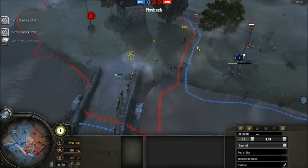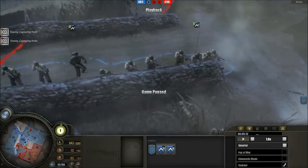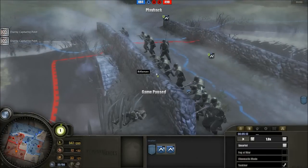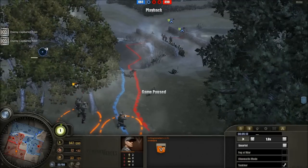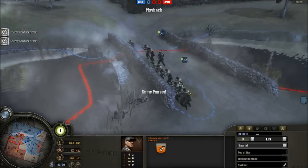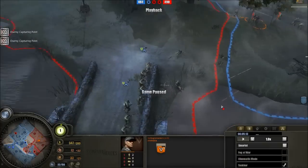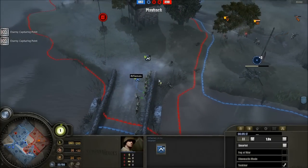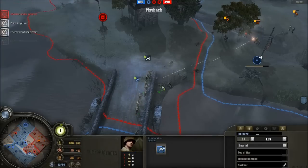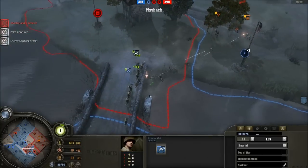Focused fire right there — nicely done by Smartel. Less great by Divekick trying to run up to them. Riflemen gain an advantage as you get closer in terms of damage per second, and Volksgrenadiers do not. They have a small advantage at long range, but it's minute compared to what riflemen get up close. You do not move up close to riflemen with semi-automatic rifles — especially not across open ground, and certainly not towards opponents in heavy cover. That was not well handled by Divekick.